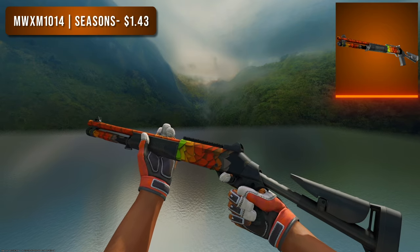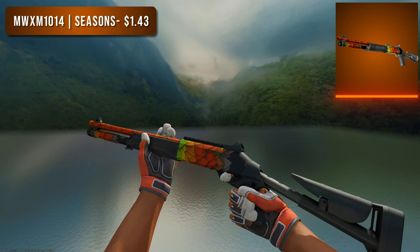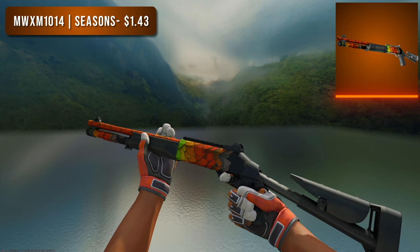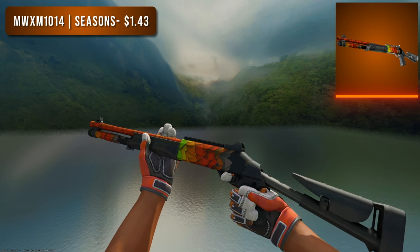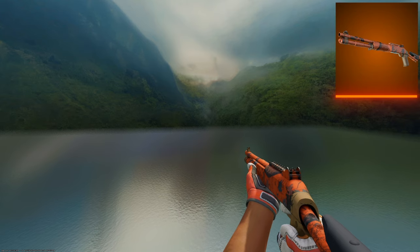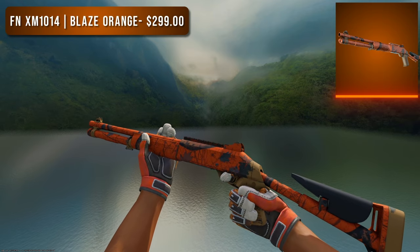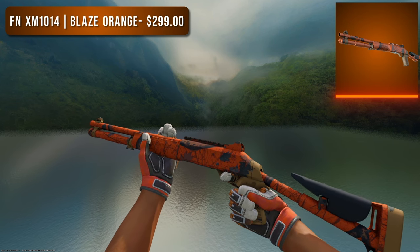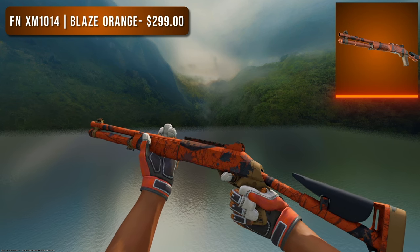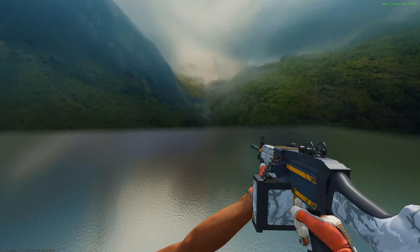The last shotgun is the XM1014. For the budget option I went with the Minimal Wear Seasons — it's pattern based, so depending on the pattern you pick up you could get a lot more or less orange, and it's a great choice at $1.50. For the high tier option, similarly to the Nova, I went with a Factory New Blaze Orange at $300. That price tag still isn't really justifiable, so if you're going to pick this thing up you might as well go Minimal Wear.